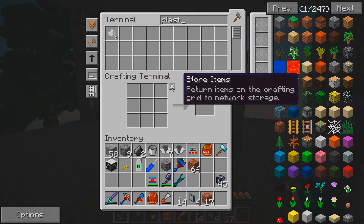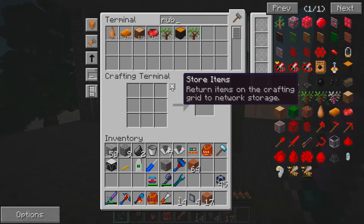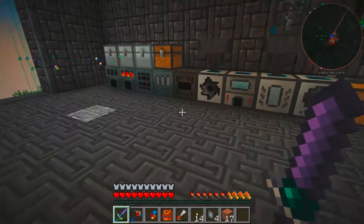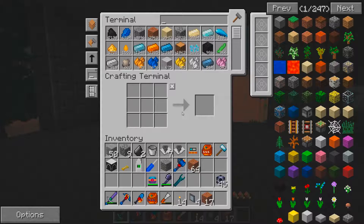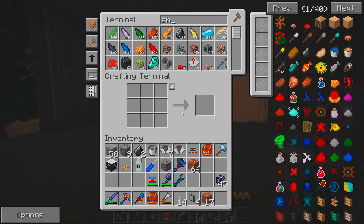We're also going to need to check out our plastic reserves — we don't have much left. Let's check out our rubber reserves. We should have plenty of that laying around. Look at that, we absolutely do. So let's just chunk this in here for future usage. That's cooking down quite nicely. I don't have any sheets.